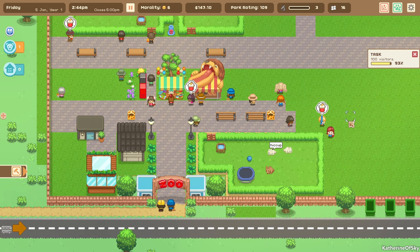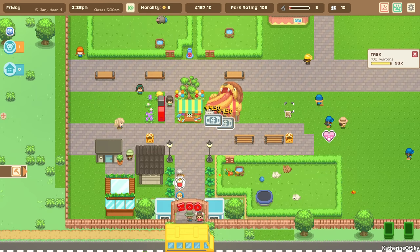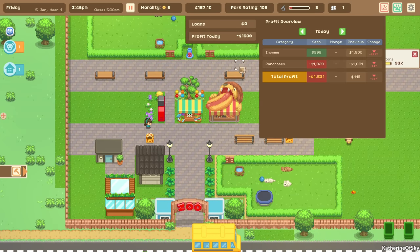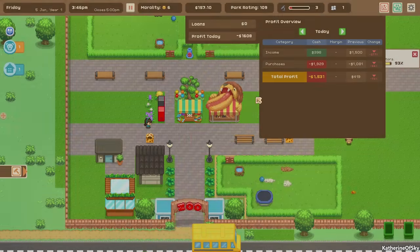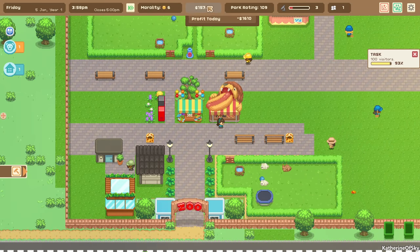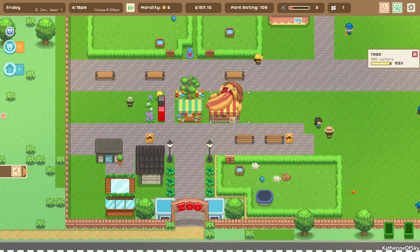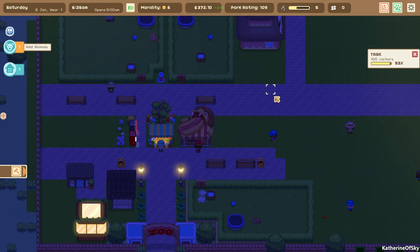We're going to keep advertising for that position. We're doing pretty okay. Looking at our money, we can see our income: the food shop made $22, $3, $7 — almost nothing. Especially when you compare it to getting $1,500 from a grant. So I would advise in early game don't go for slushy shops and all this kind of stuff — it's really not necessary at all.